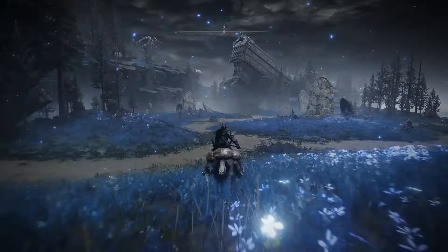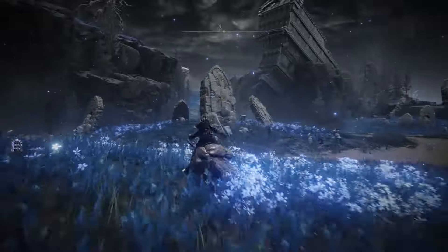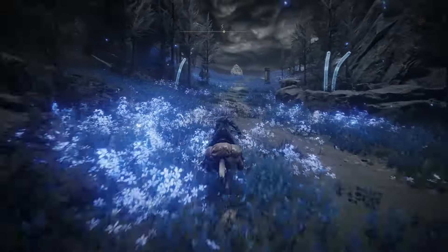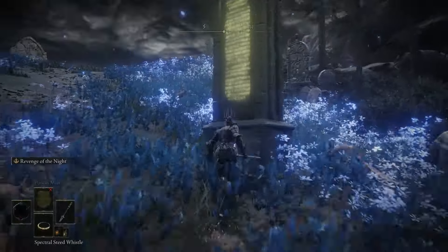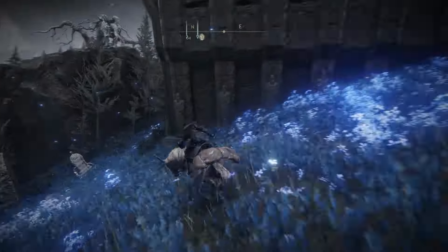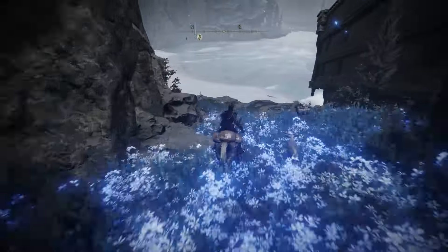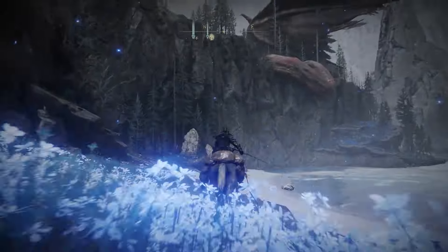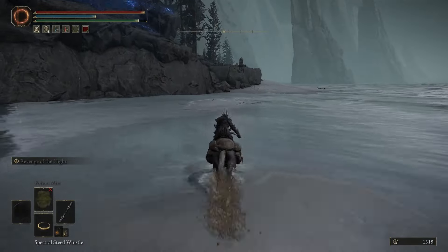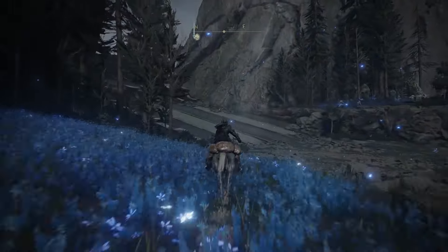Take this all the way across to the beach. As you ride along the shoreline you'll see a structure you can travel upwards and past. That is the Finger of Ruins Raya. Unlock that site of grace and travel downward.